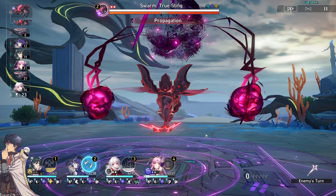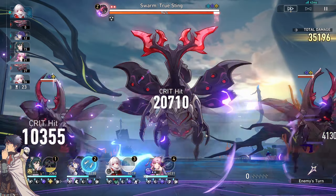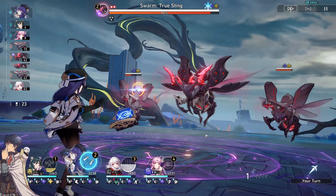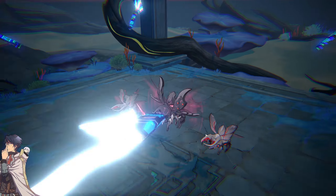On wave 2, keep focusing the Swarm True Sting. Just kill the adds when they are low on health, thanks to your AoE attacks. If you time this correctly, you should be able to generate a chain reaction that will speed up your DPS. To help you achieve this, use your quantum and imaginary characters to break their weakness.